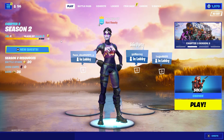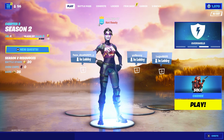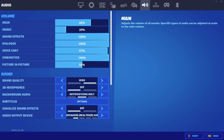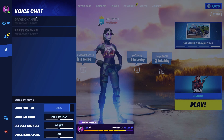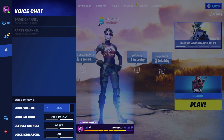First things first, before you try any of the methods I show in this video — which will be divided into specific chapters covering Xbox, PlayStation, Switch, and PC — go ahead and check to see if your voice chat is turned on. Some people have been having issues because in the new season a lot of settings were changed. If your voice chat volume is below 50%, most people can't actually hear it, so make sure you have it at least above 50%.